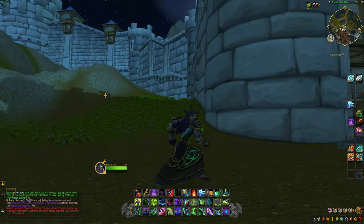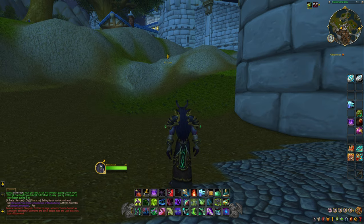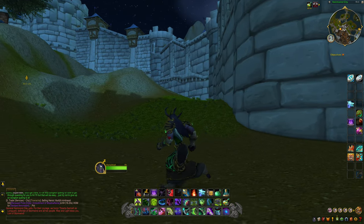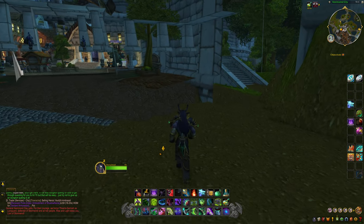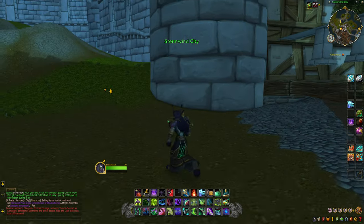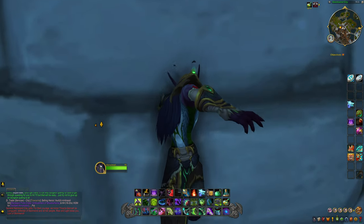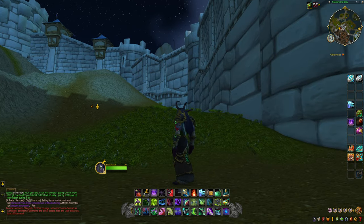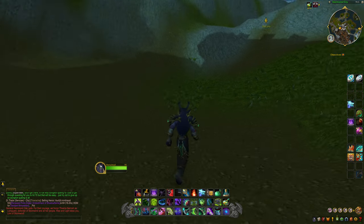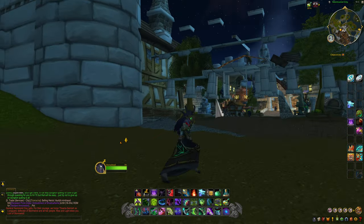Now we're under the map. What I really want to get to is inside of here, because I want to see the — I keep saying untextured in a lot of my videos, I'm sorry — I want to see the textured version of the Deep Run Tram when you actually go into the portal. But the problem is it's underground, so... not much under here.